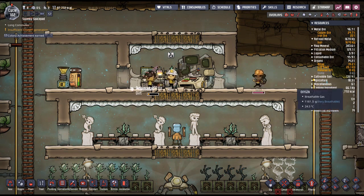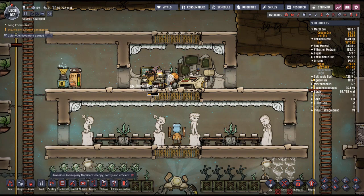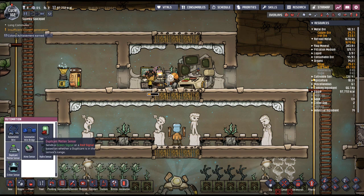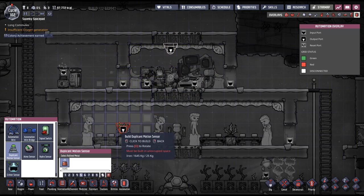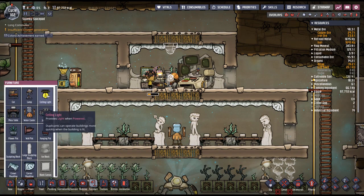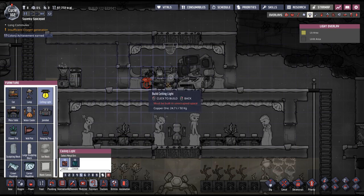Deconstruct this. If we place the duplicate sensor up here, will it be able to sense him on both sides? I think so. Then we can just place — oh, I tried to rotate the light so it shines in a different direction. That's not going to work.